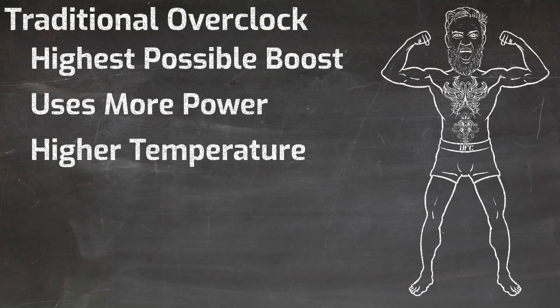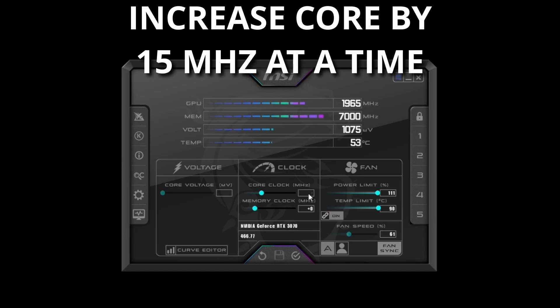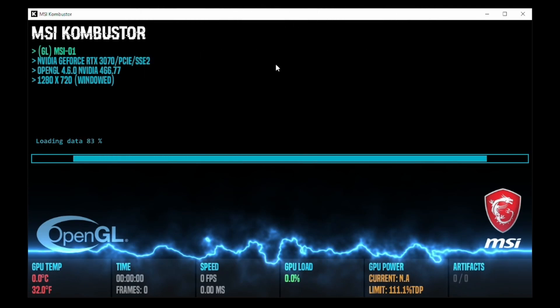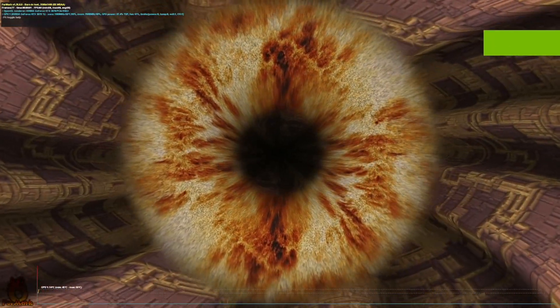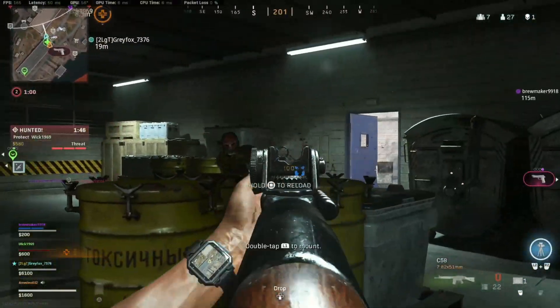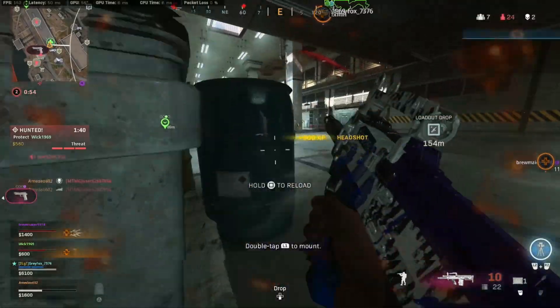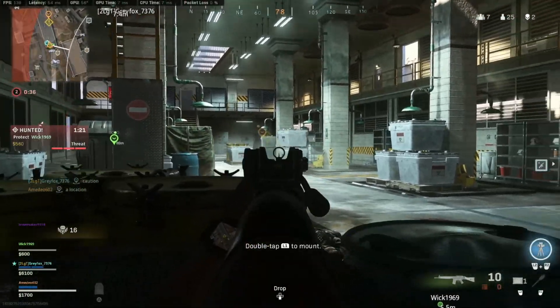I've got a couple good ones linked in the description below. Basically you take your power limit and slide that all the way to the right, and then you increase your core clock in 15MHz increments until you find system instability. Once you get any sort of a crash in your benchmark program, or a lockup in Warzone, or a dev error in Warzone, back up and keep running tests. For stability testing I like to run FurMark for a few minutes. I'm also a big fan of MSI's combustor tool because it integrates right into MSI Afterburner. Playing through the Warzone Orientation and the Karst River quarry practice are also great indicators of Warzone stability.